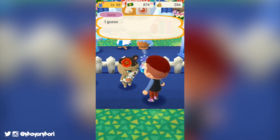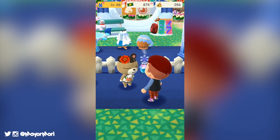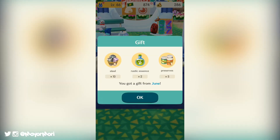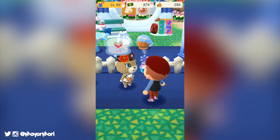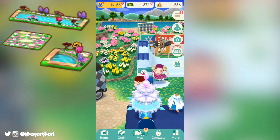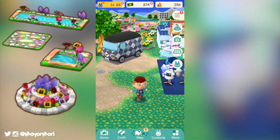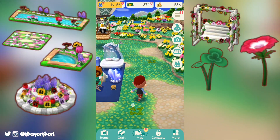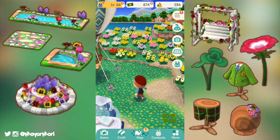Of course the event will include a bunch of time goals and event rewards for collecting our creatures. The rewards include furniture from the floral series and include multiple chances at earning all new items such as floral canals, floral stepping stones, floral canal corners and round spring flower beds. Other items include a floral swinging bench, a giant wind flower, a giant clover and some awesome new clothing items.